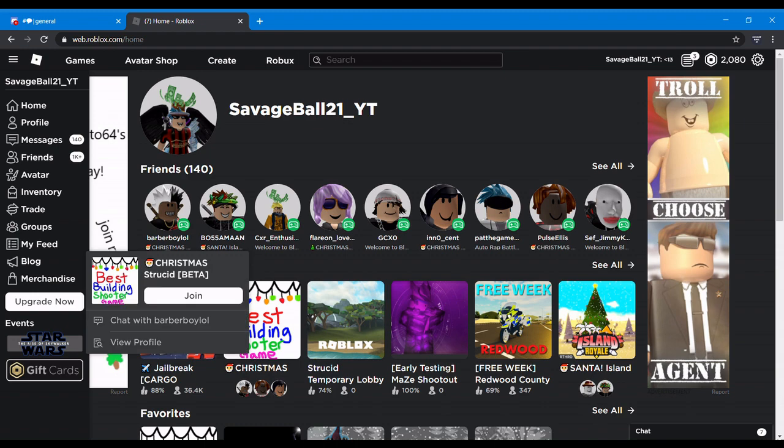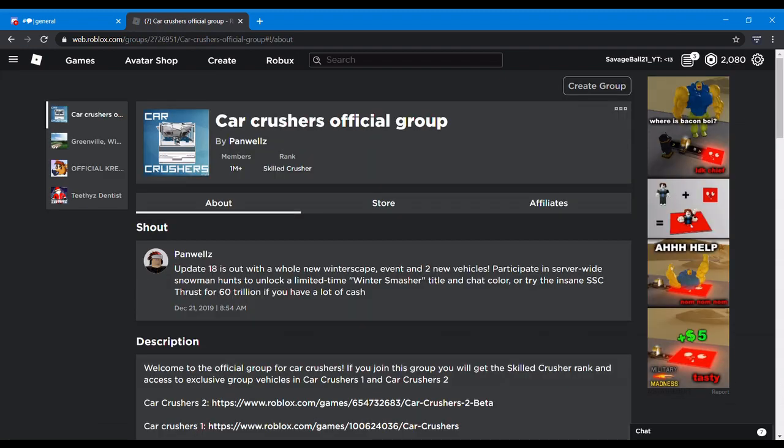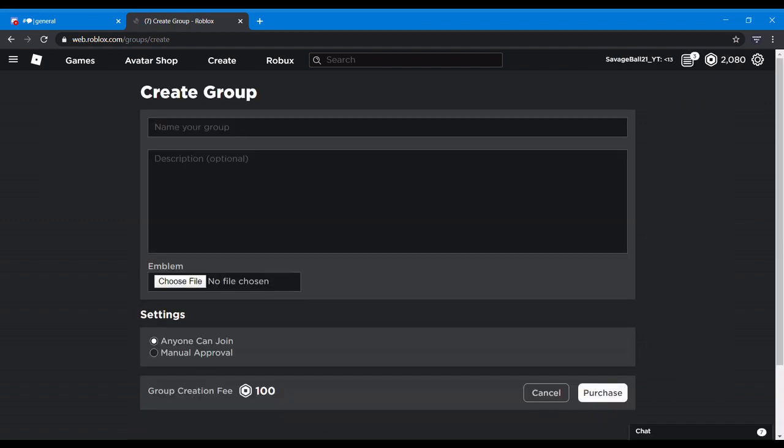One of the first things I wanted to do was go to Groups — I want to make my own group for 100 Robux. I'm creating a group, naming it 'SavageBot21 Fan Group,' description: 'Join if you are a fan of me.'